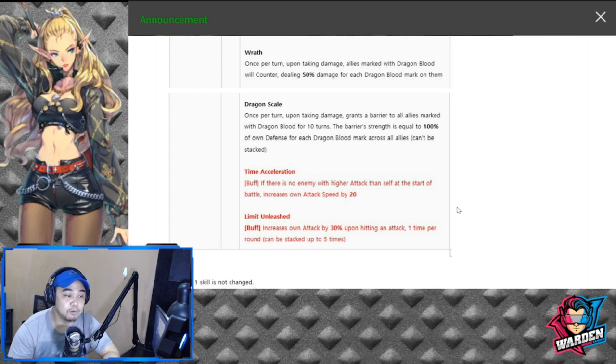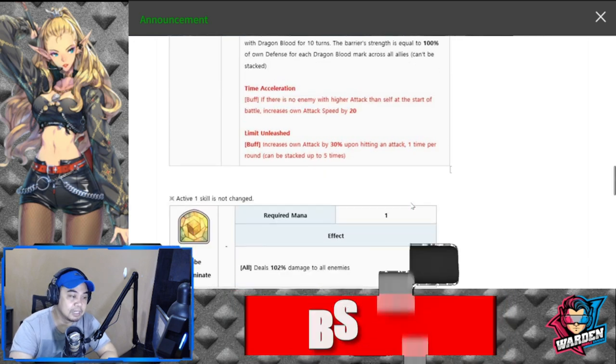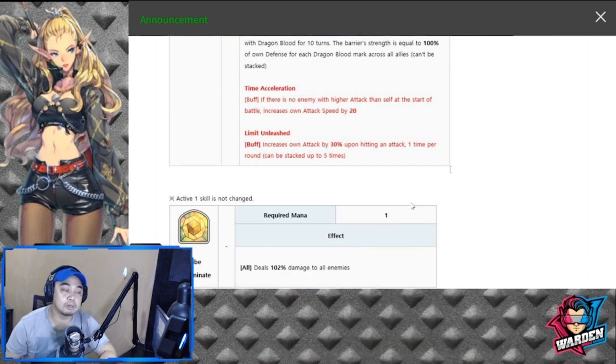Her new passive is Time Acceleration Buff: if there is no enemy with higher attack than self, at the start of the battle, increase own attack speed by 20. This is significant because FC Annie has been released, and most players who have her have already built their FC Maggie. Most players will really benefit from this, especially those who built her way back.